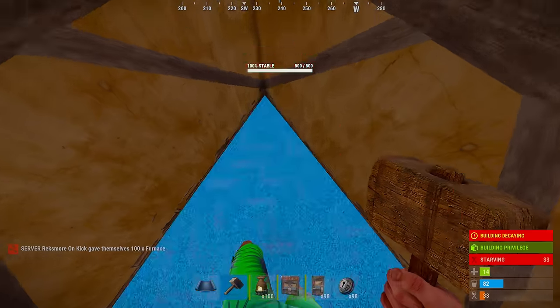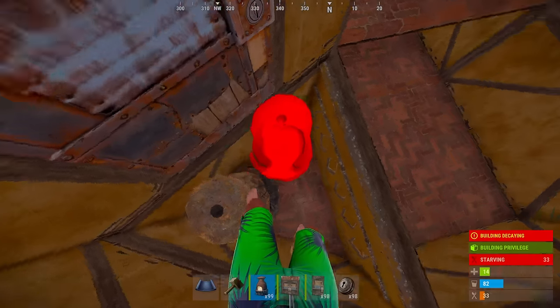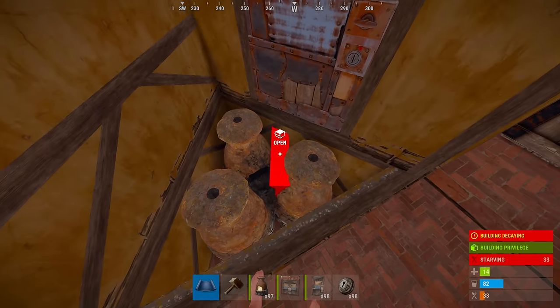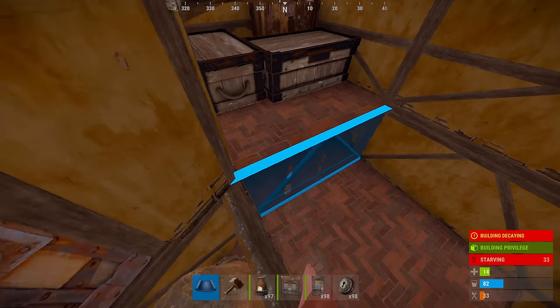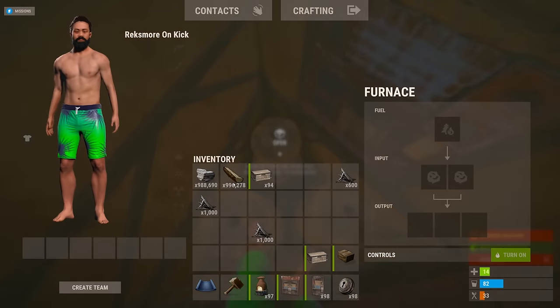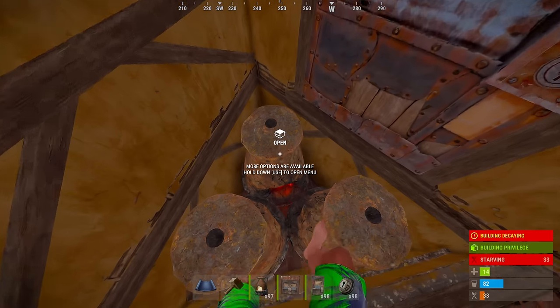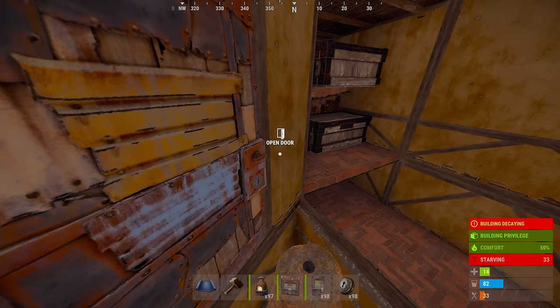Next we place this low wall, and then we're going to go ahead and place our furnace room. We're going to do three furnaces right here. Now these actually work in two ways. One is that it obviously gives us a nice path to walk over, and our furnaces are all in one tight spot. But it also works in that we get that comfort effect when a furnace is active. Now as a solo player, when a furnace or a campfire is active, you're going to get 50 comfort — 50%. You're going to see that in the bottom right corner.